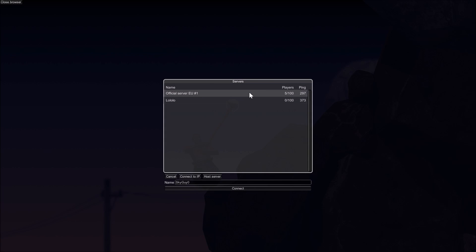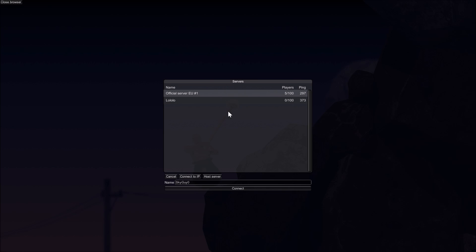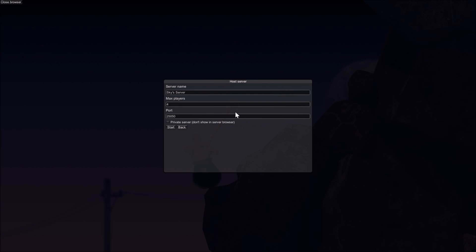The official EU server is basically the standard server where you'll probably find the most people. If you want to make your own server, hit Host Server and you can name it. For example, if you only have three friends, you can set max players to four and then start it. When you hit Start, it won't take you away from the screen — you'll just be connected, and your friends will see your server on the list. There's no guarantee a random player won't join; I'm not sure how private servers work.